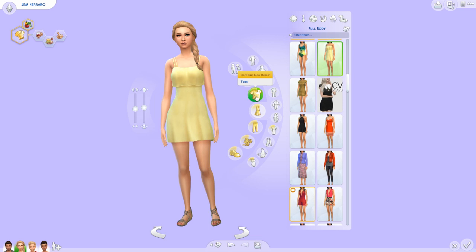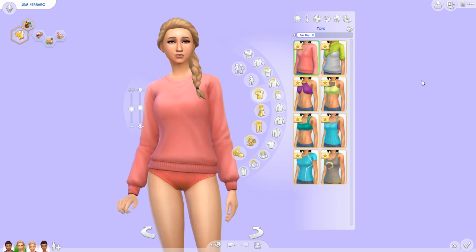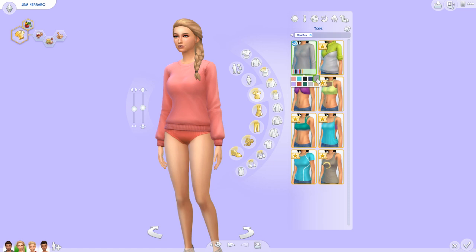Let's move on to clothes. We will start with tops and filter by Spa Day. So we have eight new tops. Oh, this is so cute — it's like a little sweater. It'd be good for sleepwear or everyday outfits. It kind of has an 80s or 90s vibe with the oversized sweater. It's simple and I would use it often.